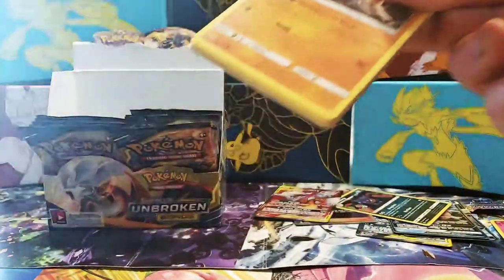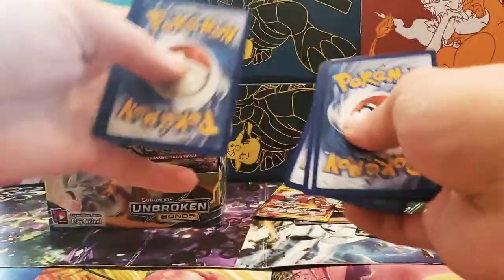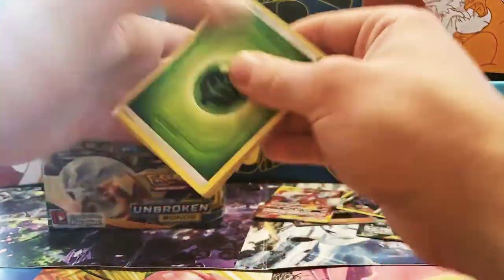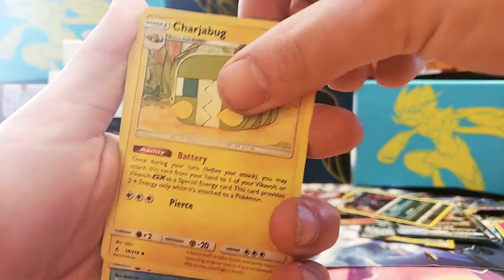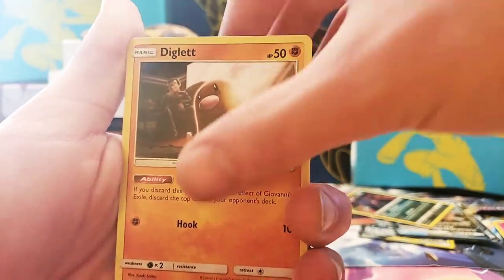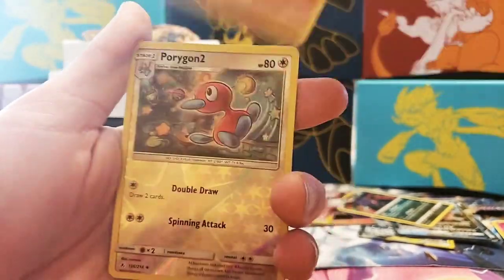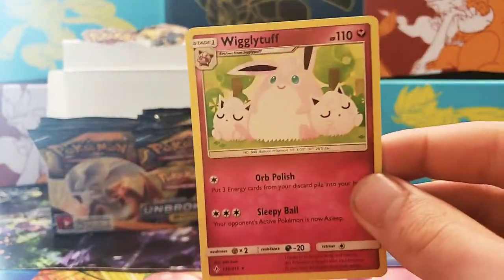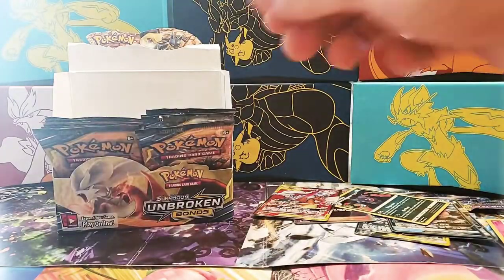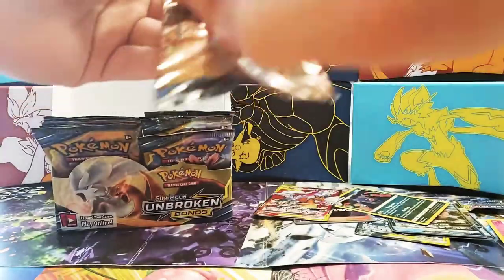We might have hit our limit on this booster box, but you never know. I've had ones with a lot of holos. I haven't had a tag team — well I do have one — but early on I was getting a bunch of Team Up tag team ones like Charjabug. Lately in this set I've been getting a bunch of singles, which I'm okay with because I want to complete the set. Porygon 2, Wigglytuff Rare — you're going to be pulling this a lot if you're new to opening these. You'll pull Wigglytuff a lot. Wigglytuff likes to ruin your day.